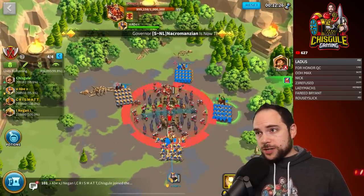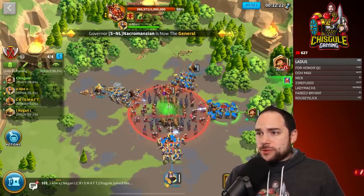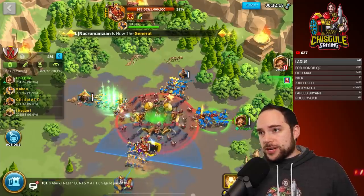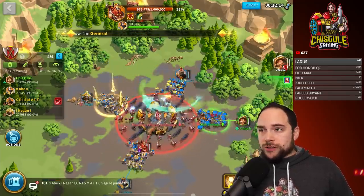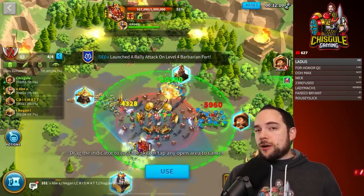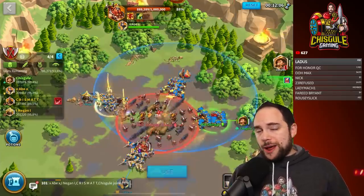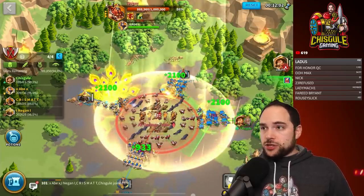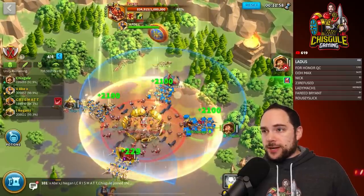You use two DPS, one tank, and in my opinion you should have one support. But people are doing this with three DPS and that is fine. I'm using a big heal ability that is going to make a huge difference. We found that if players use big damage at the start, they end up pulling threat from the tank, which is pretty suboptimal. So I'd recommend that you not pop a lot of damage at the start.